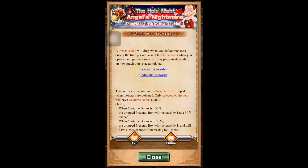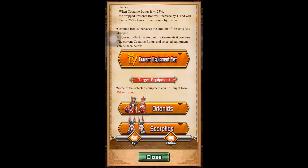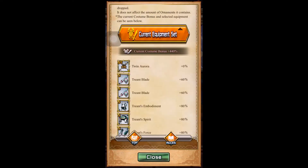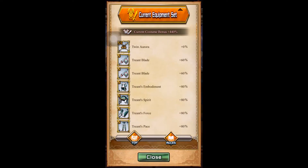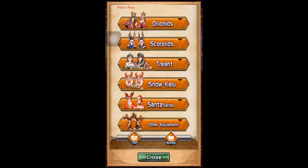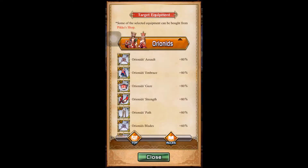So let's work together to reach 25 million. For this kind of event, they will select a certain few sets that have a costume bonus. For example, I am wearing this S set which gives me 80% costume bonus on the armor and 60% costume bonus on the weapon. If you wear this set, you will get these costume bonuses. These are all the sets that have the costume bonus.